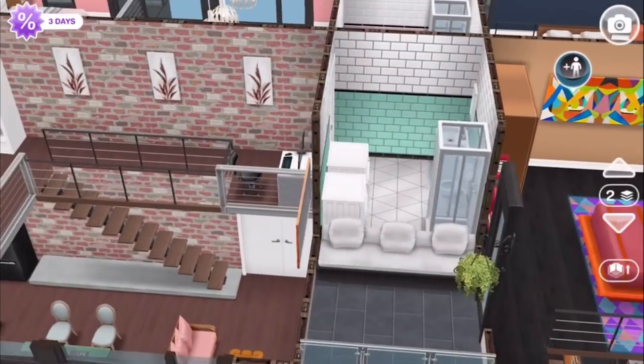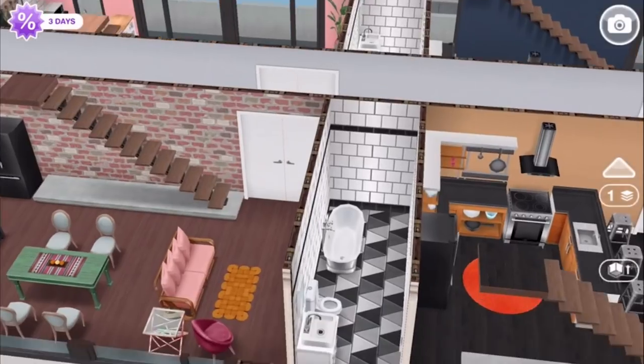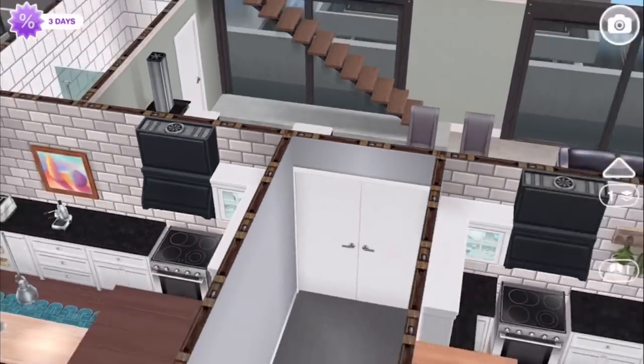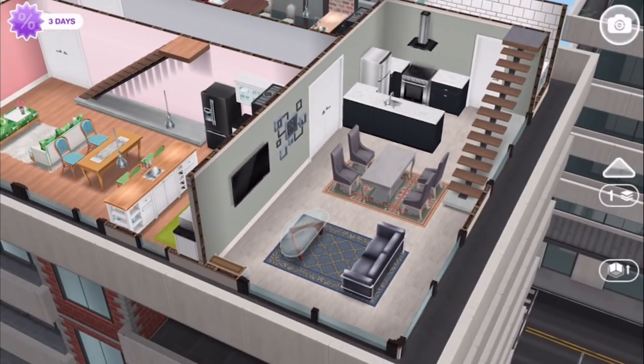Through here is their bathroom. And then there is one final apartment at the very end of the hallway — all the way over here. Double doors. This apartment is a bit more of a sleek, minimalist, modern style — contemporary.